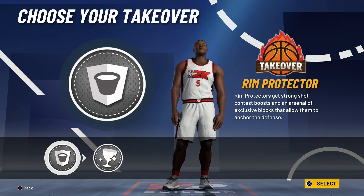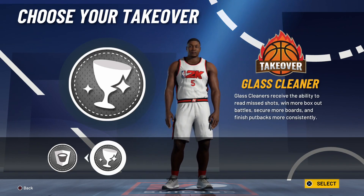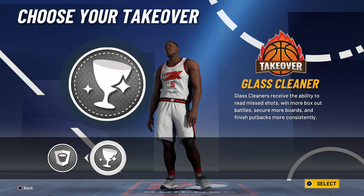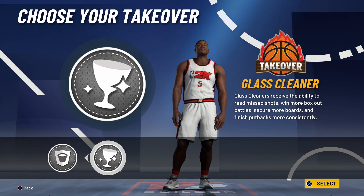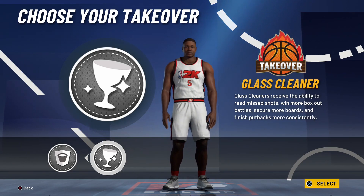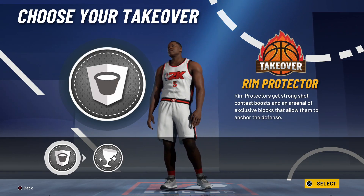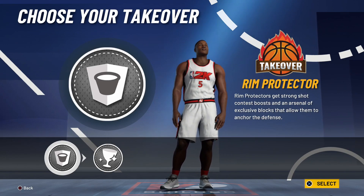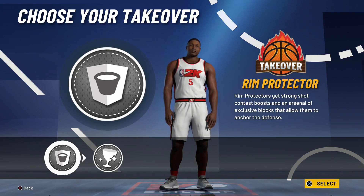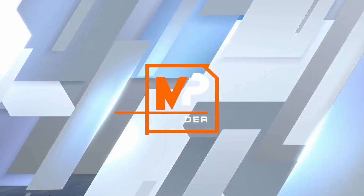Right here is where you want to pick the rim protector takeover. This one right here is going to get you more rebounds — that's about reading when people are missing their shots. But I like the rim protector because it affects people's shot timing. They're not making shots that they would normally make with this active, especially in the paint. So I'm going to go ahead and go with the rim protector takeover.